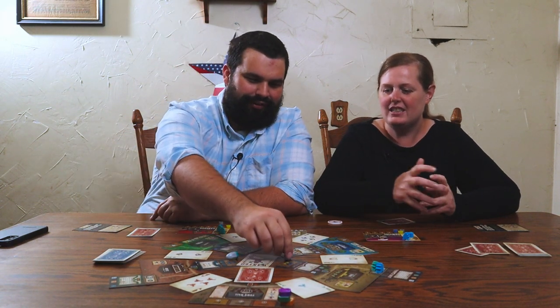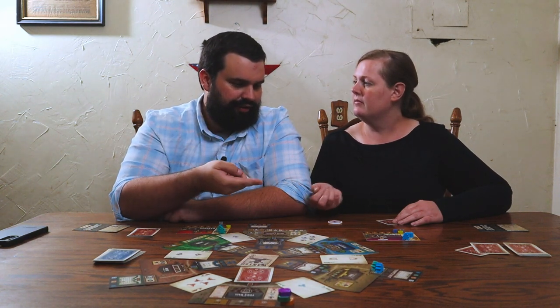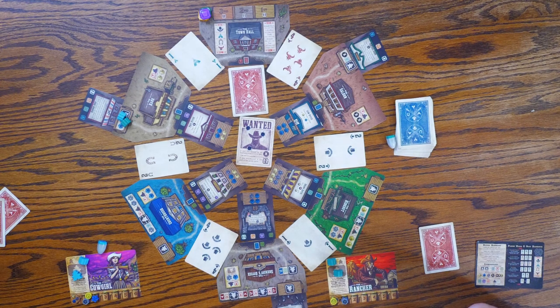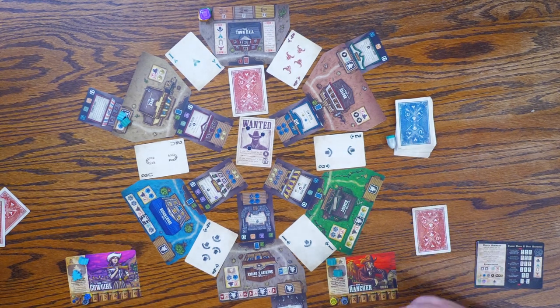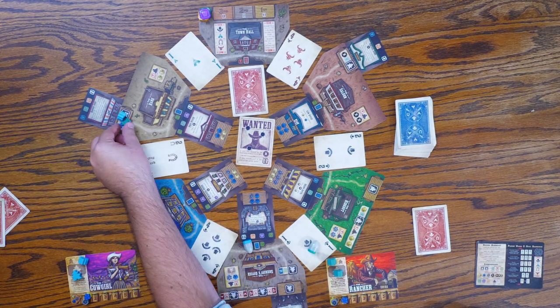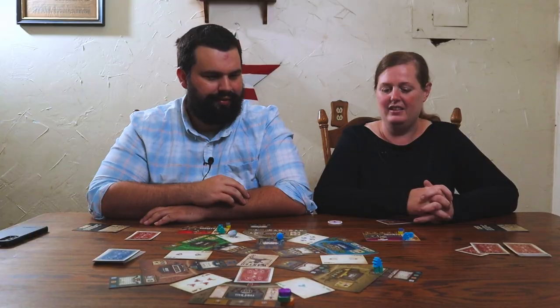I'm just going to go fight you. We're now in a duel! We're using custom dice from the deluxe version just because they have our colors — usually the game comes with red and yellow dice. I'm the attacker, you're the defender. We both roll, and attacker wins on ties. I got a four, she got a one. She can spend a law to re-roll, or use her poker card to add its total value. She re-rolls and gets a six. I spend a force to re-roll and roll a one — so I'm knocked out.